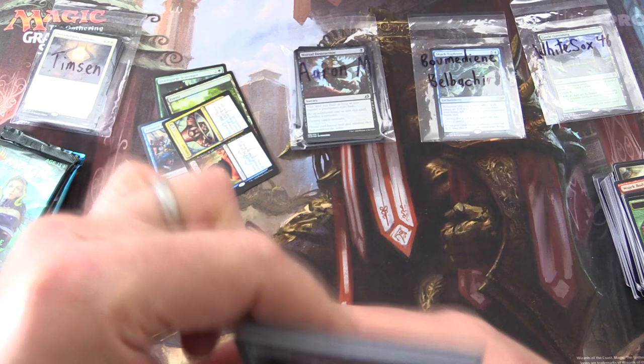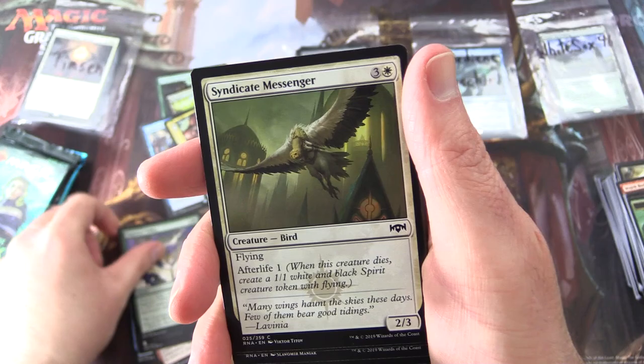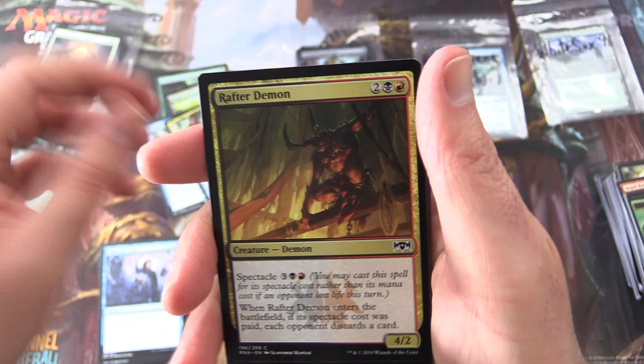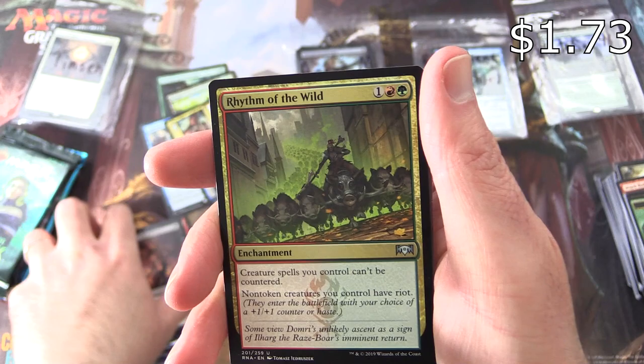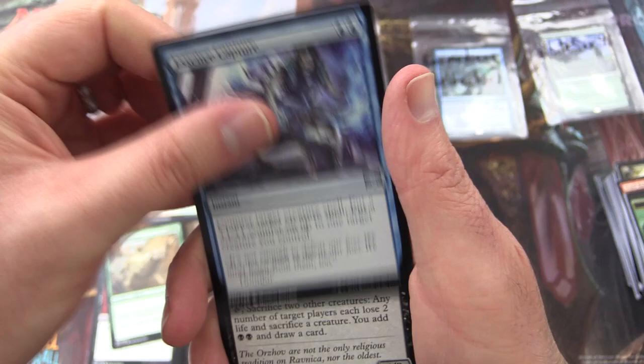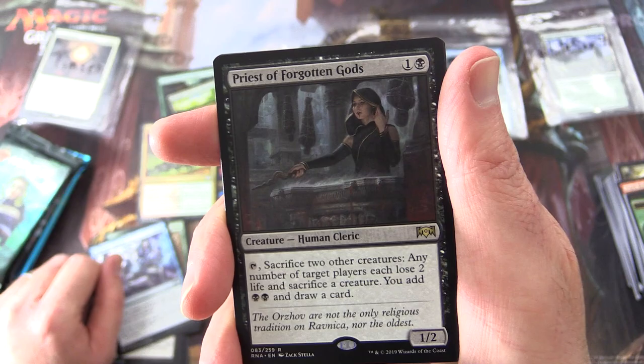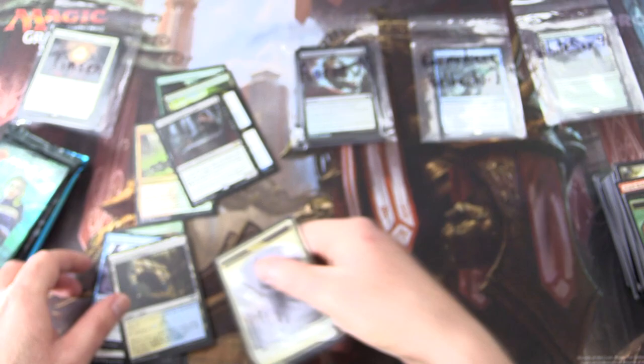On to Ravnica Allegiance. What goodies will we find here? Maybe a Hydroid Krasis would be nice. Sage's Row Savant, Rubblebelt Recluse, Arrested Development, Undercity Scavenger, Sagittars' Volley, Syndicate Messenger, Clear the Mind, Raft Demon, Skewer the Critics, Blade Brand, Rhythm of the Wild — there's a tasty one, I'll chuck that in. Enrage, Ceratock. Essence Capture, and Priest of Forgotten Gods: creature Human Cleric, 1/2 for two. Tap, sacrifice two other creatures — any number of target players each lose two life and sacrifice a creature. You add two black mana and draw a card. Also an Azorius Guildgate and a Human token.